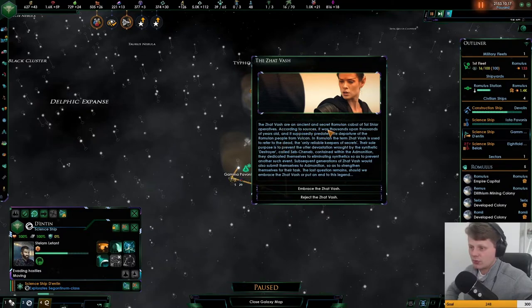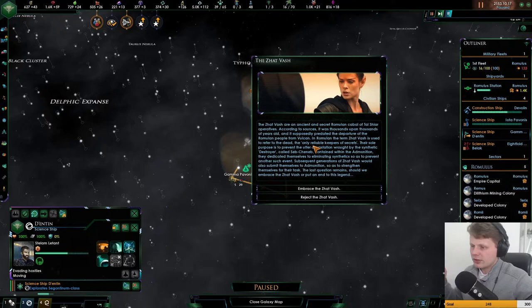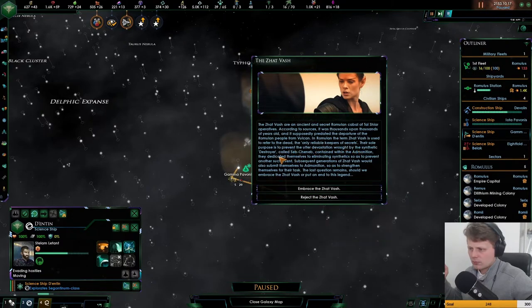The Zed Vash are the ancients of the secret Romulan Cobal, and the Tarsha operatives. According to sources, it was thousands upon thousands of years old. It may have predated the departure of the Romulan people from Vulcan. The Romulans use the term Vat Vash to refer to the dead — the only reliable keepers of secrets. Their sole purpose is to prevent the devastation brought by synthetic destroyers called Zed. Containing within the administration — at Amonite — they dedicated themselves to eliminating synthetics so as to prevent another such event.